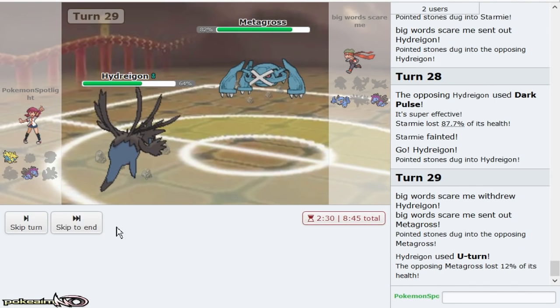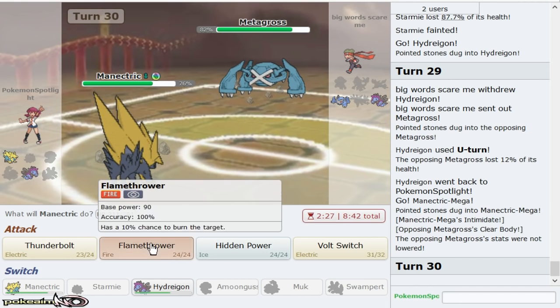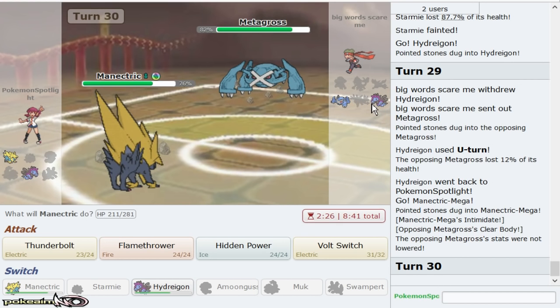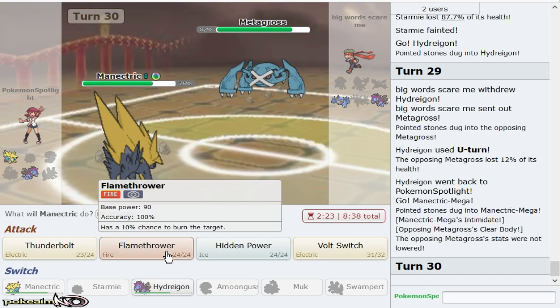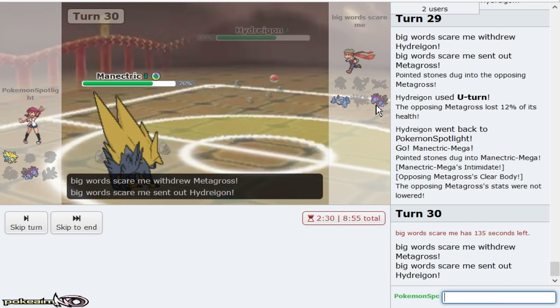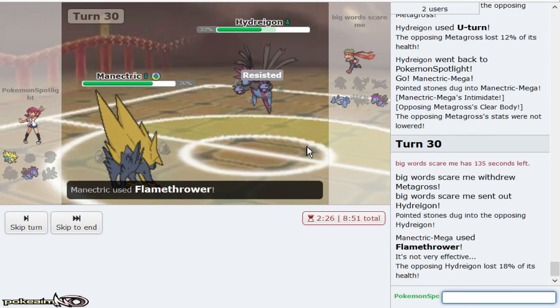He's sacked Arcanine. Dark Pulses. U-turn on the Metagross, get him Manetric. Flamethrower to weaken him for Dark Pulse. I could HP Ice and try and Dark Pulse through him too. Because at the end of the day if Hydreigon ends up going for Draco now anyway, it's going to take the Flamethrower plus the rocks, and it's going to come down to Dark Pulse wars anyway.